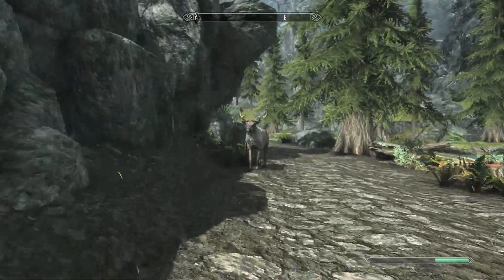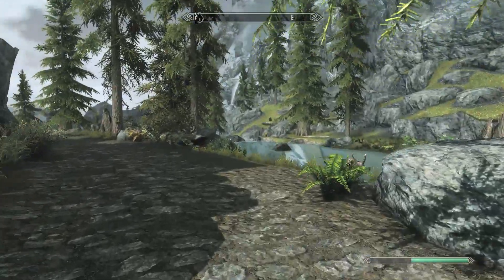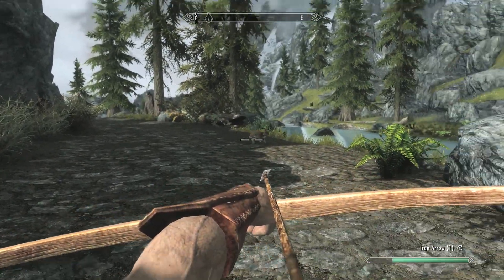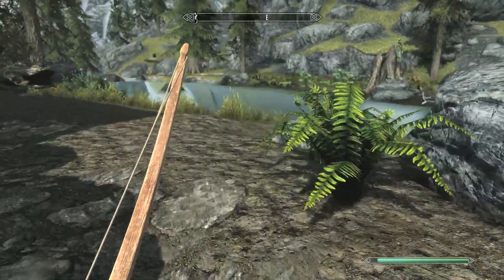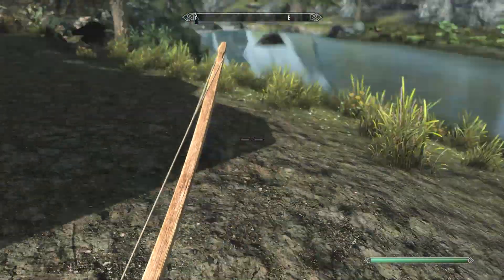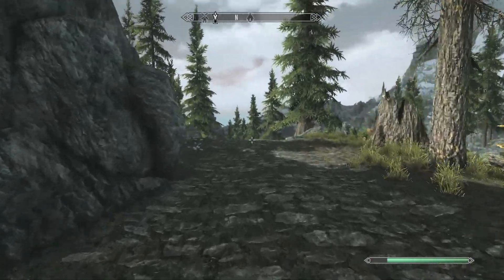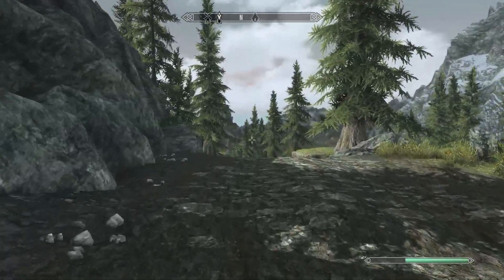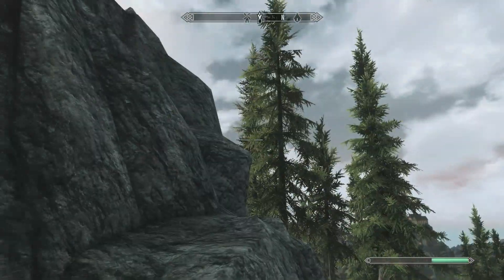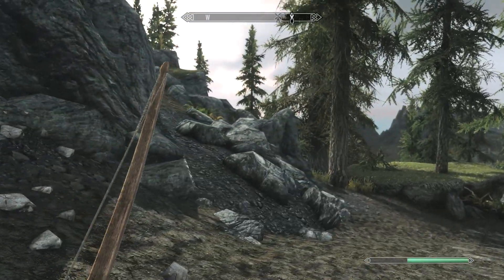I could kill this thing, but I don't think it's hostile — it just runs away. There's also a counter for how many rabbits you kill. That was a terrible shot — I don't even know where my arrow went. I don't know if there's an achievement for it or not. I hear some wolves. I don't know why I always crouch when I have a bow — it's just habitual.